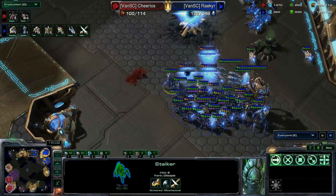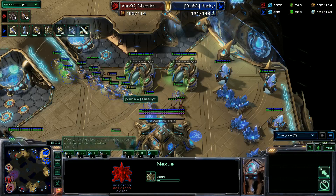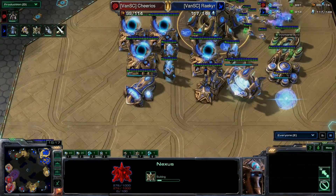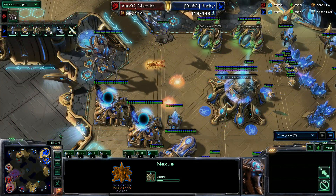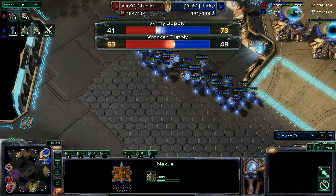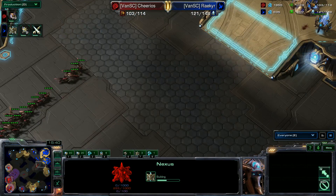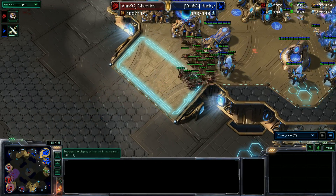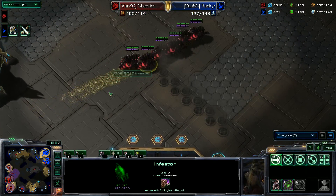Zerglings are backing off though. The nexus did get completely taken out and had to be rebuilt. There's another run-by in the main. Zerglings are doing what they can, taking out the zealot in the center. So much damage being done by the zerglings. Hive tech is on the way, dark shrine is almost up. Army supply is 41 to 73 — Riker having issues with all these run-bys. Two zealots being warped in right at the front. The infestors are on the way — they don't have burrow, so they're very susceptible to attacks.